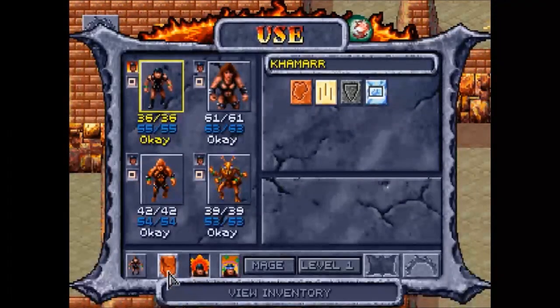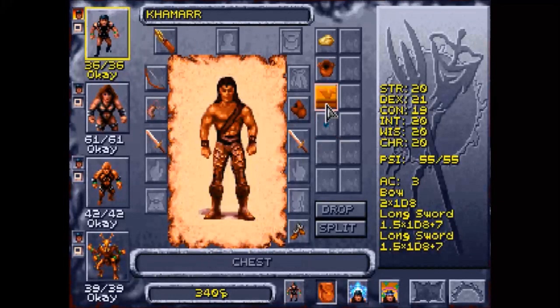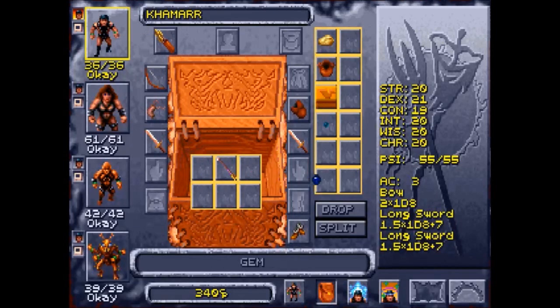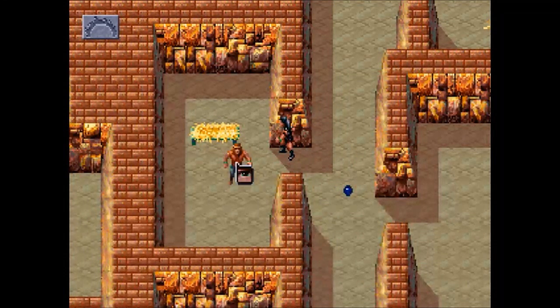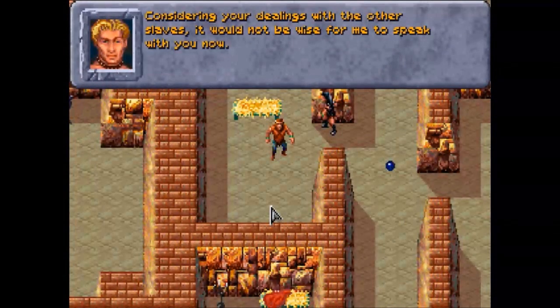There it is — Merlon's gem. But that's not the only gem; there's also this one, and I want to make sure that he does not use that gem to bribe the guards. So I'm going to drop it on the floor, and hopefully this will work.